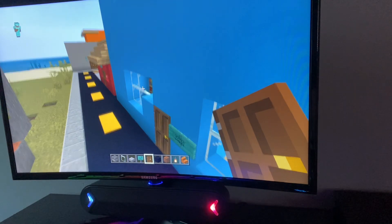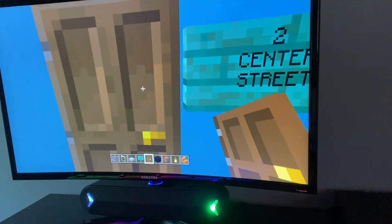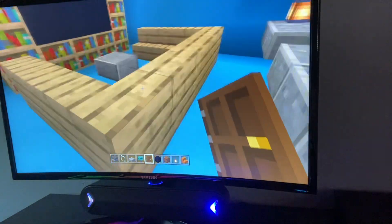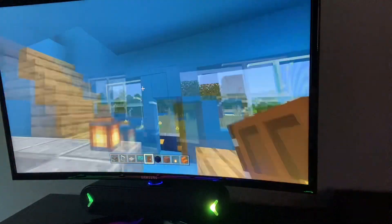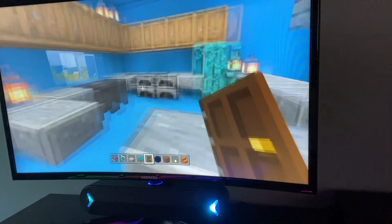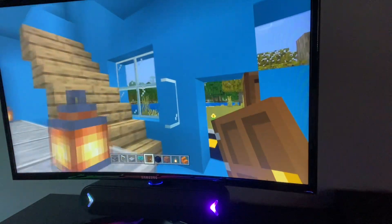Why did I break it? All right. So as you can see, we walk in. You have the couch, books, TV, ottoman, couch. You have our kitchen over here. You have the lanterns — pretty self-explanatory kitchen. Furnace, cauldron. You know what I'm saying. Got the cabinets up in here.